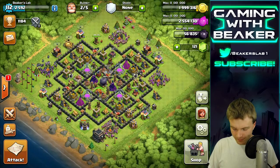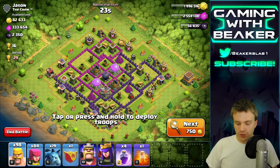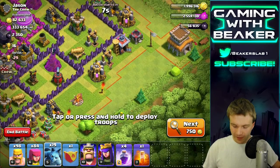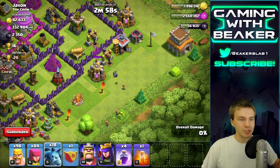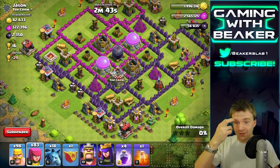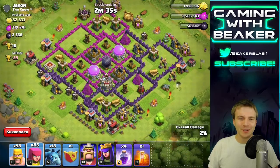We saved some troops in that raid so we have an army ready. Let's do one more raid. Here's another base — a quick search for a base with two storages makes it easier to get. This guy's higher level but he's Town Hall 8 and we're Town Hall 9, so we have slightly higher level troops and an Archer Queen, which gives us a big advantage. The theme for today: don't use spells. Let's see how much loot we can snipe with minions, archers, and barbs first, then make a plan to go in.